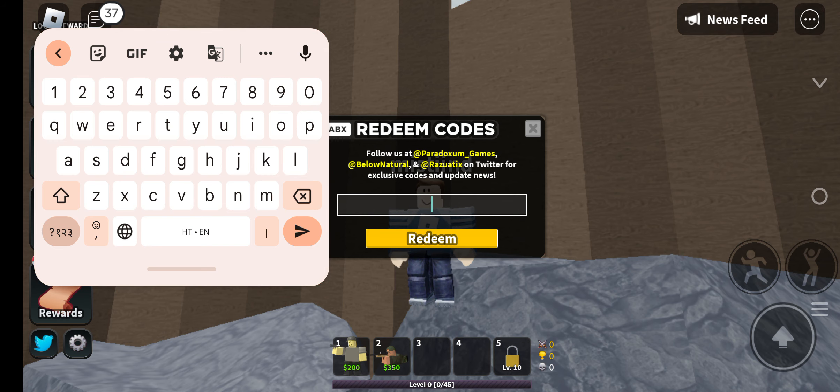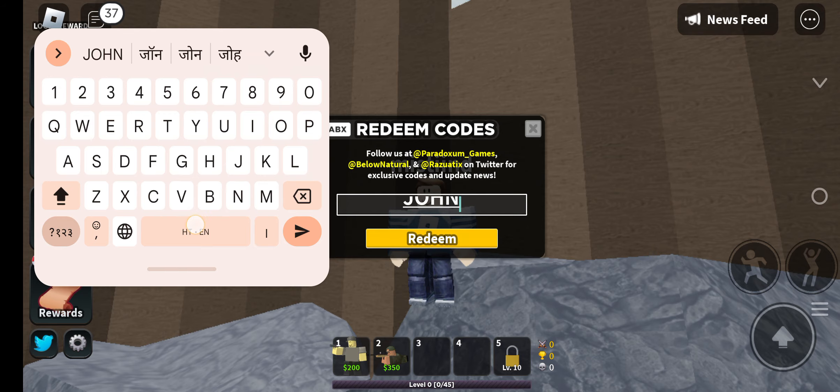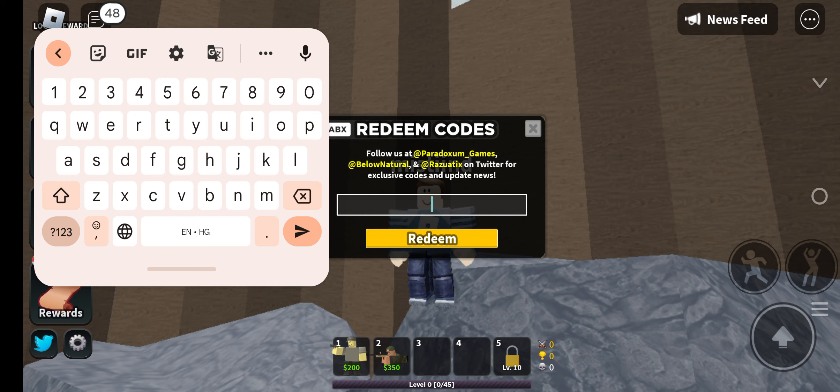The first code is 'johnreturns' — J-O-H-N-R-E-T-U-R-N-S. If you are using a PC or computer, click on the Enter button and you will get some extra rewards. For this code you will get a 50,000 cash reward.